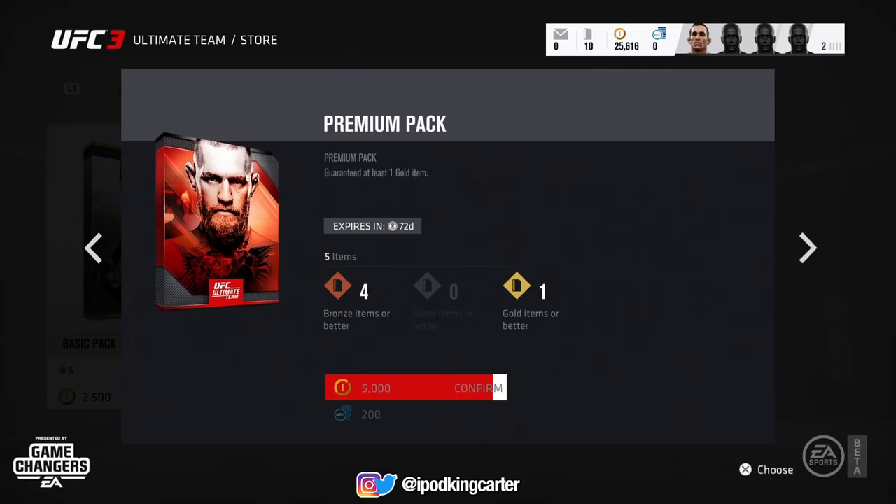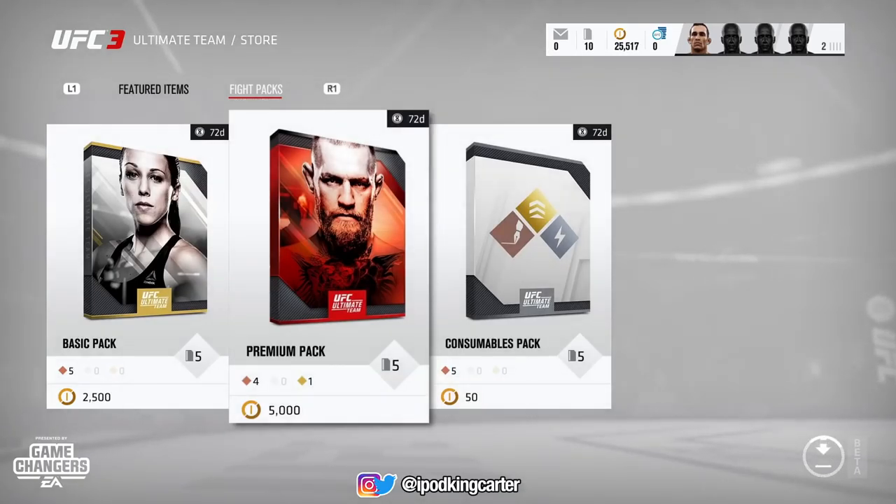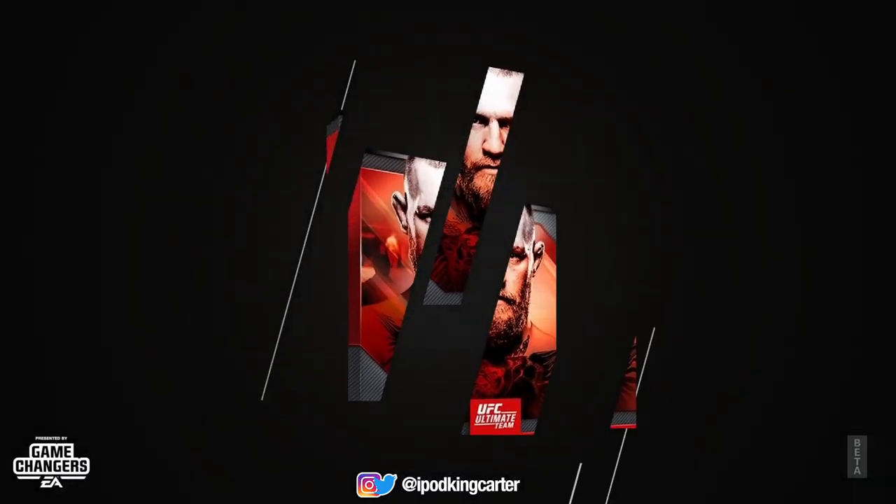I'm going to be opening up all premium packs — I'm not going to be opening up any of that basic stuff. We got to go with the premium packs. I don't get to open up as many packs if I go with basic, but at least I get a chance at some gold items. Starting out, I get a bronze Nate Diaz.